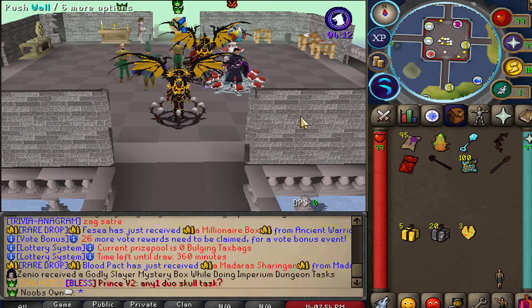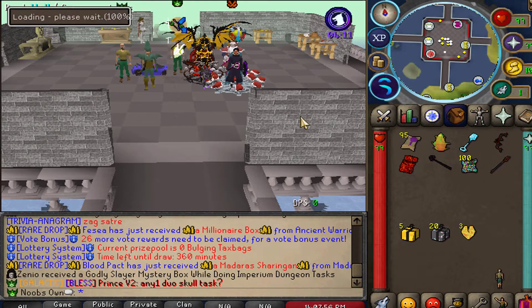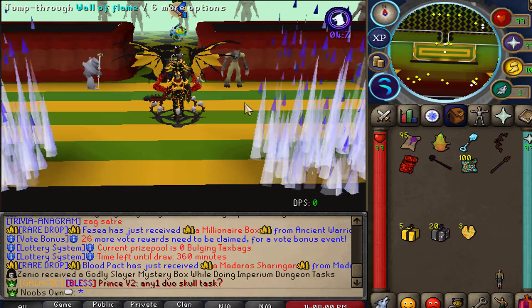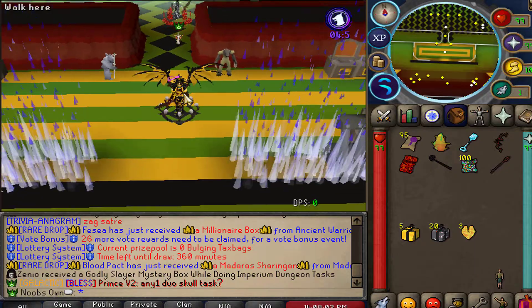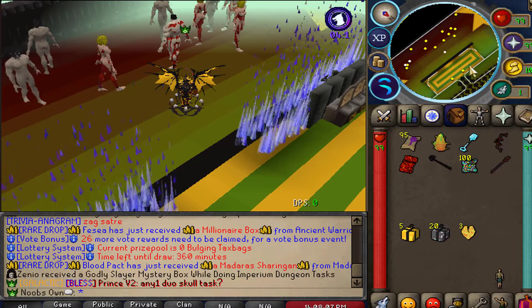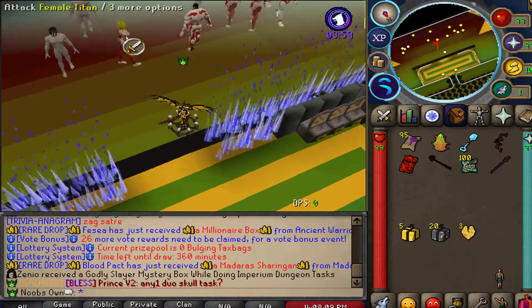I'm going to start off by showcasing the Galactic Zone, or ::gzone in game. This zone is accessed if you have the Galactic Donator rank, which costs 50 million dollars in game. However, the 50 million dollars in game is very easy to obtain, so you don't have to worry about actually donating that amount of money.